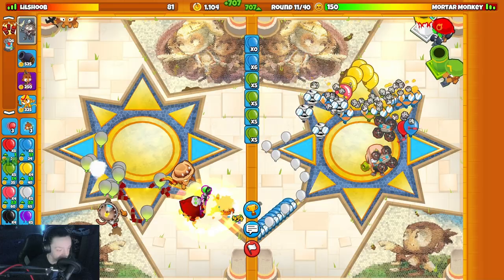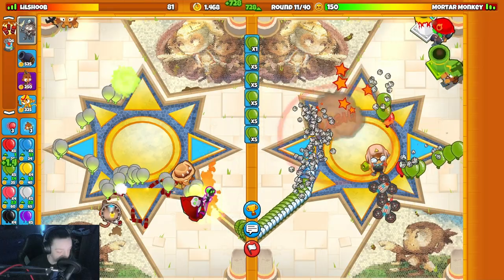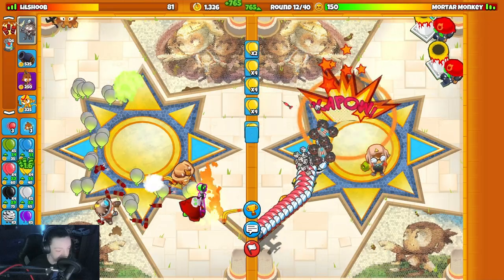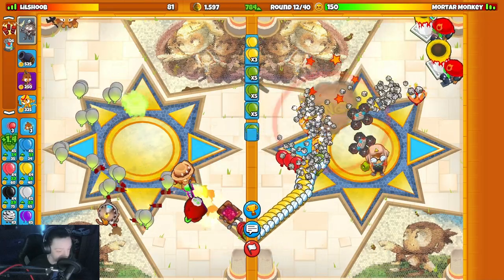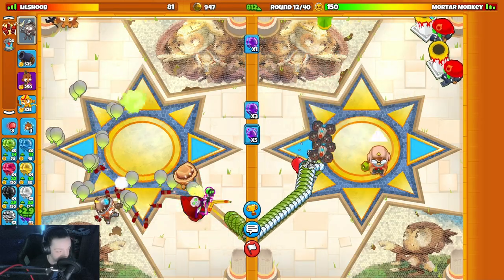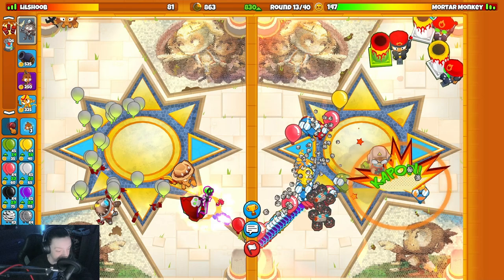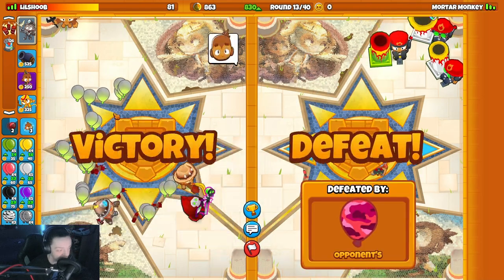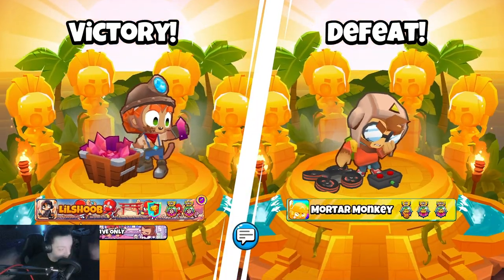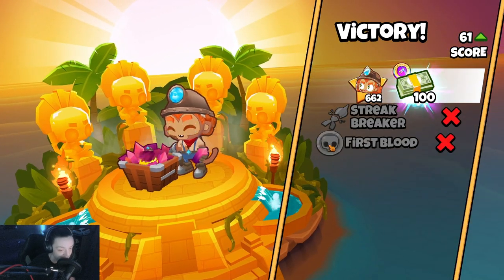What's his plan? I'm very confused - I don't know what he's doing with the double mortar. Are either one of them a signal flare bro? We're in Hall of Masters right? What the hell, y'all see that? Mortar monkey - oh my god, his name is Mortar Monkey! I get it now. But why didn't he have a signal flare?